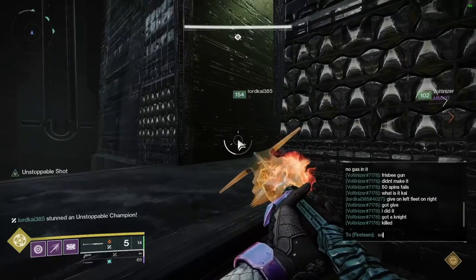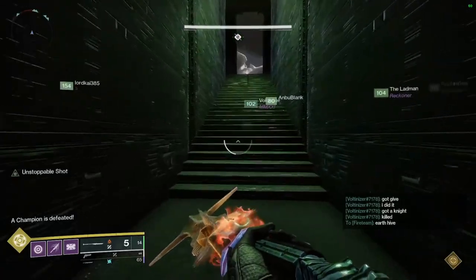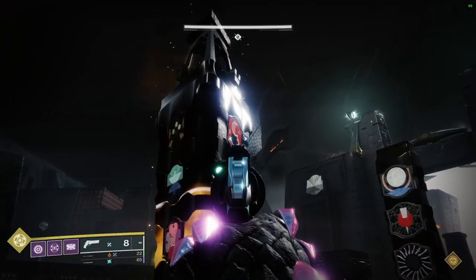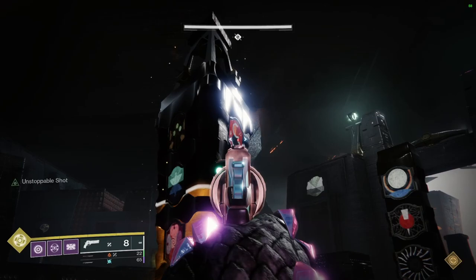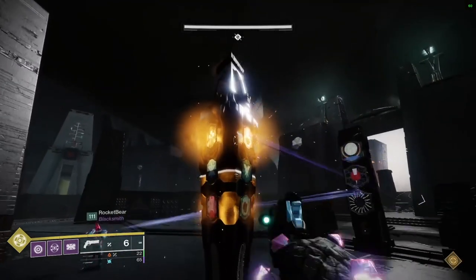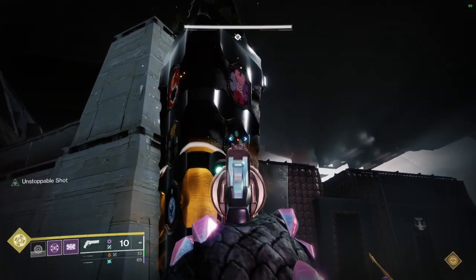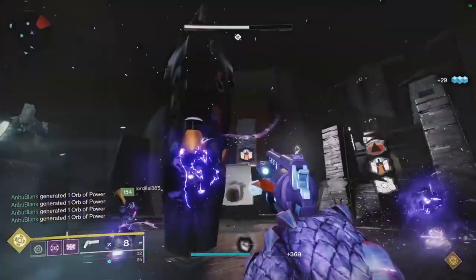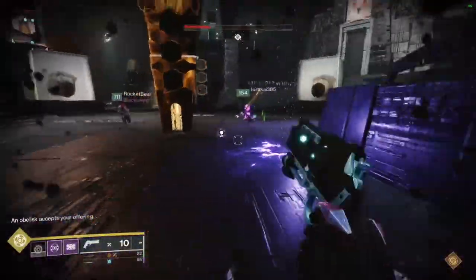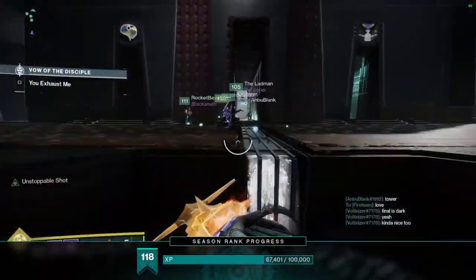Once you have gotten the symbols from all three obelisk panels, you'll need to look closely at each obelisk and find all three symbols on one obelisk. Once you have found the obelisk with all three, shoot the correct symbols very quickly to make your offering to the obelisk and end the round. You'll rinse and repeat each of these steps two more times to give the other two obelisks their offering, then the encounter will end. Claim your loot and follow the path to the next encounter.